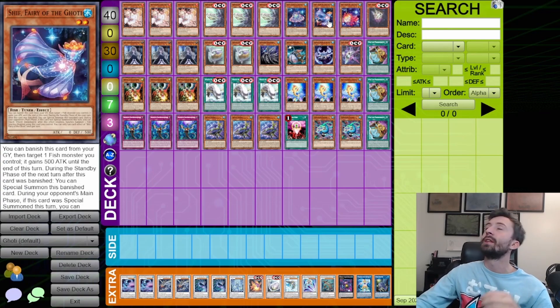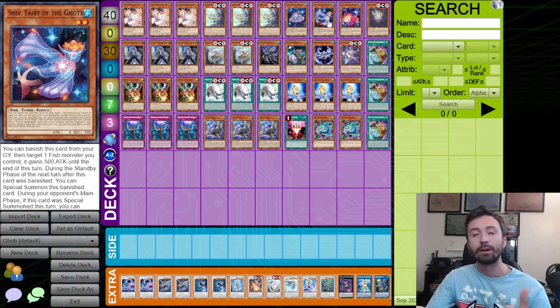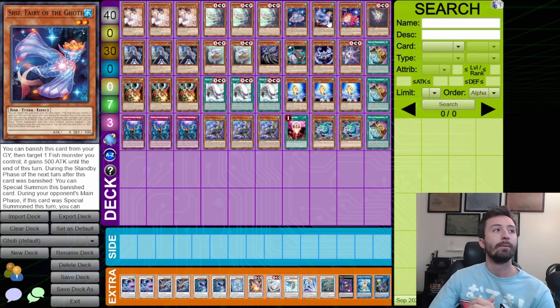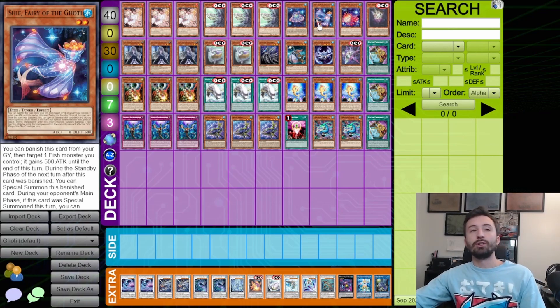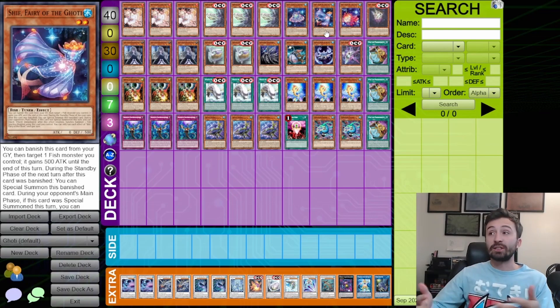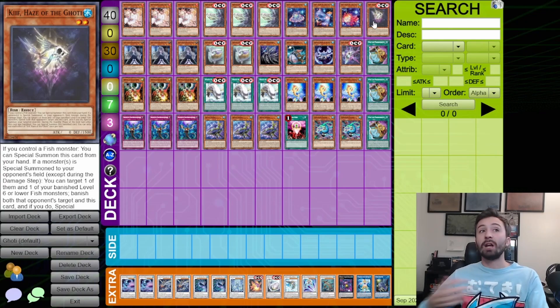They're not the worst cards in the deck — they are your main interruptions. But they're not cards you always want in your hand. It's okay to see them because you can normal summon them and synchro with them, but they're not combo starters or extenders, they're not doing anything like that.